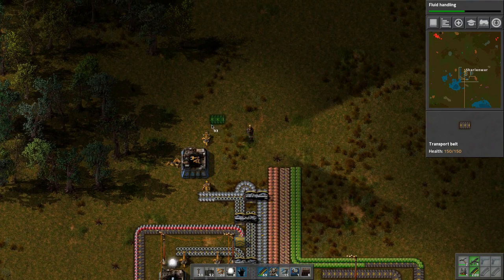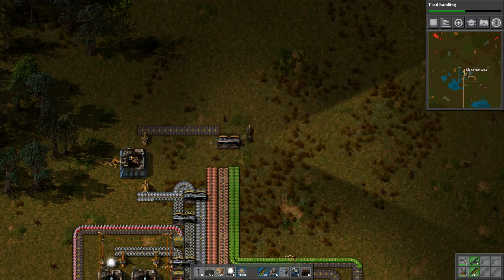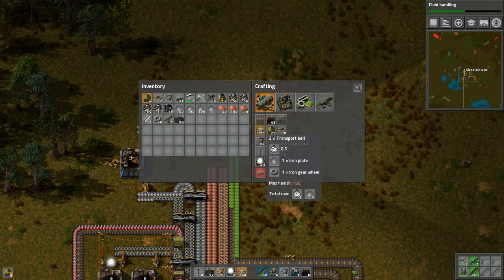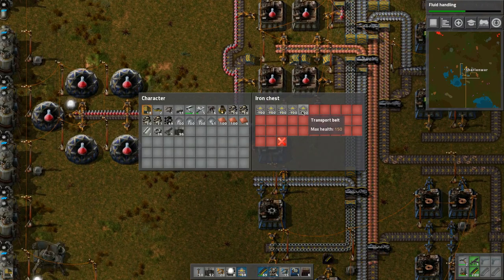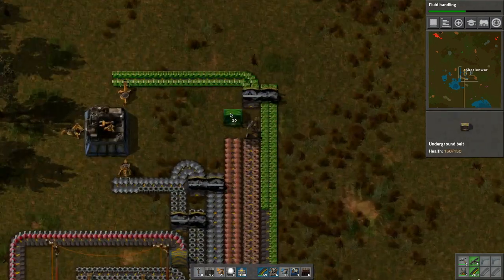Up here we want to bring this stuff, split it here. Do we have any underground belt? No, we don't - need five or ten, need to make some more. Let's grab some of these belts down here, grab a couple hundred. We seem to be going through more and more of those, which is good.